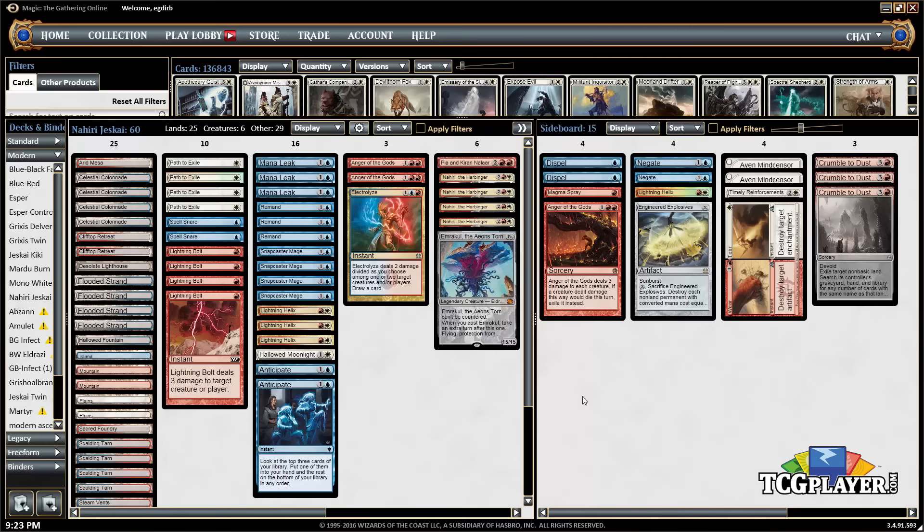Since Tron has been becoming a big deal, we've got the full three copies of Crumble to Dust, because that's one of the more difficult matchups. If we draw Crumble to Dust against Tron we're a lot more likely to win than if we don't, so we've got a full three copies. That's the Nahiri Jeskai deck — let's see how it ends up going.